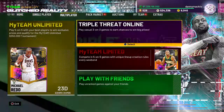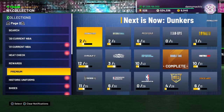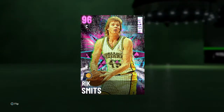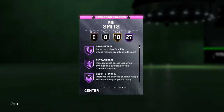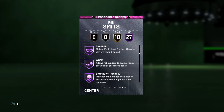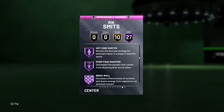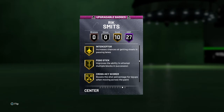I forgot to do the badges — my bad. So this is a 27 Hall of Fame badges card: pick and pop, relentless finisher, post spin technician, drop stepper, put back boss, lob city finisher, rim protector, box, defensive leader, heart crusher, intimidator, moving truck, rebound chaser, post moves lockdown, tireless defender, trapper, worm, back down punisher, consistent, contact finisher, deep hooks, pick and roller, pro touch, green machine, hot zone hunter, pump fake maestro, and brick wall. 10 gold badges: break starter, chase down artist, clamps, interceptor, pogo stick.